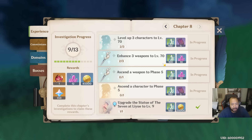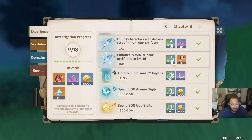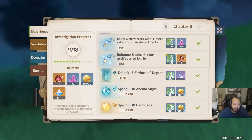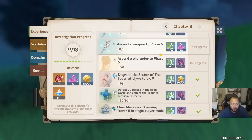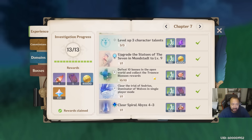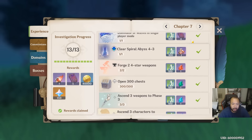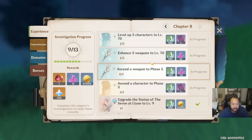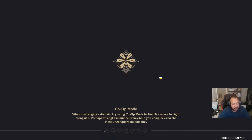When you finish Chapter 8 — and this will take some time because you also need to ascend a weapon to phase five, and it requires being level 40 — you can get another artifact there. But I'd rather you guys focus more on the Stones of Remembrance method because it doesn't require you to be level 40. Chapter 8 also involves getting your statue to level 9 and some other accessible tasks, so just rush to Chapter 8 and you can get this five-star artifact ASAP.